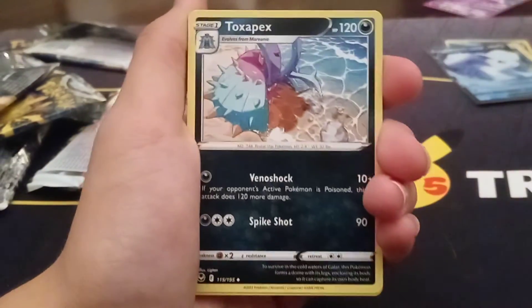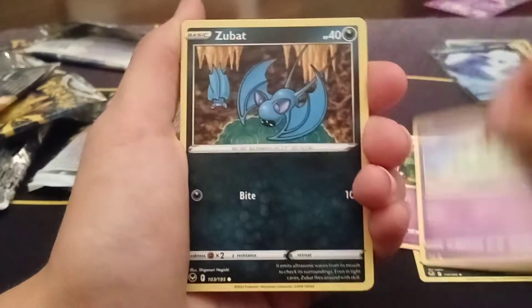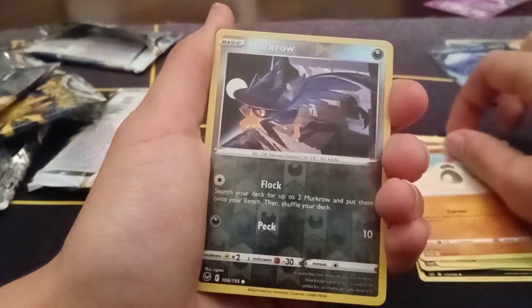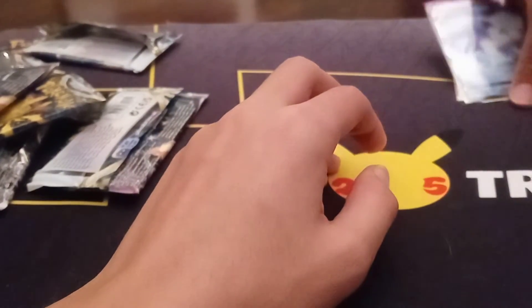We got the last pack — the Lugia artwork. Let's see if we can get a good pull. If you guys do enjoy these videos, don't forget to leave a like and a comment. If you have any recommendations of something you'd like to see — maybe some single cards, maybe a Pokémon video game — we're always willing to show stuff off. Results: Zubat, a Fungi, Sandygast, Gust reverse, Murkrow, and a Garchomp non-holo. So nothing out of those last two packs, but that's completely fine.